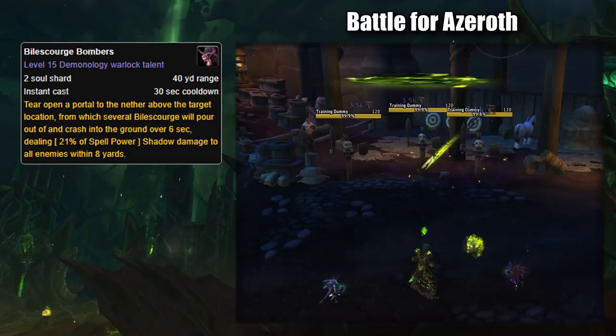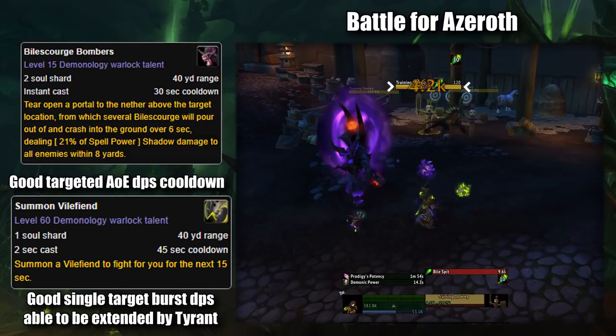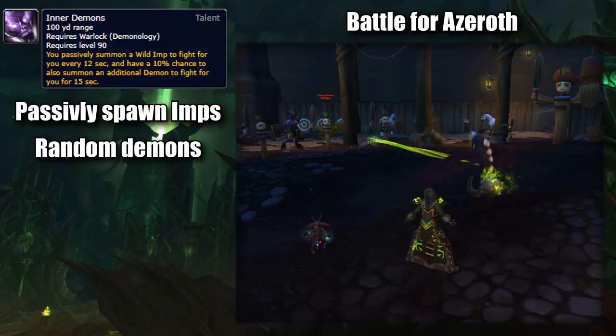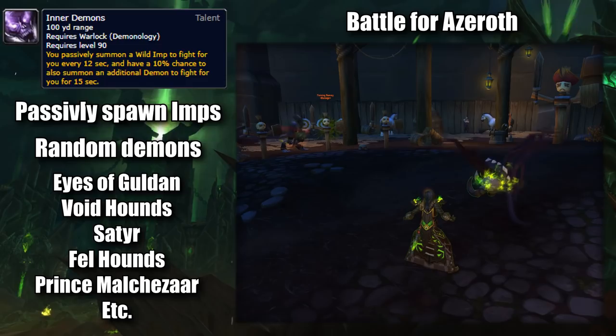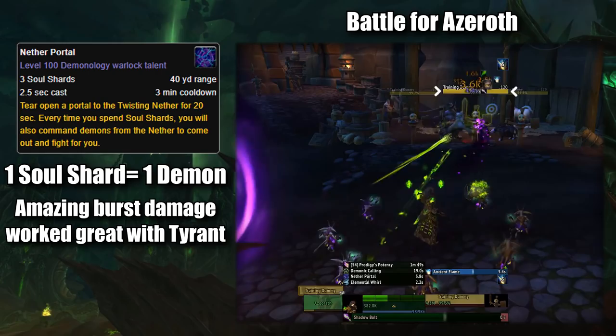Talent-wise, Demonology got a lot. Bile Scourge Bombers allowed the Warlock to summon swarms of Demonic Bats to crash into the target's location for AoE. Summoned Vile Fiend allowed the Warlock to summon a Demonic Beast of Acid to lash out at the chosen target. For heavy burst damage, Inner Demons gave the Warlock so much demonic might that imps would constantly spawn from their bodies, and even have a chance at summoning random other demons like Eyes of Gul'dan, Voidhounds, Satyrs, and even Maul Hazar. And lastly, the Nether Portal — the Warlock would open a portal, and for every Soul Shard spent while it was open, a demon would come from the portal and attack the enemy, allowing the Warlock to quickly swarm enemies with clusters of demons.